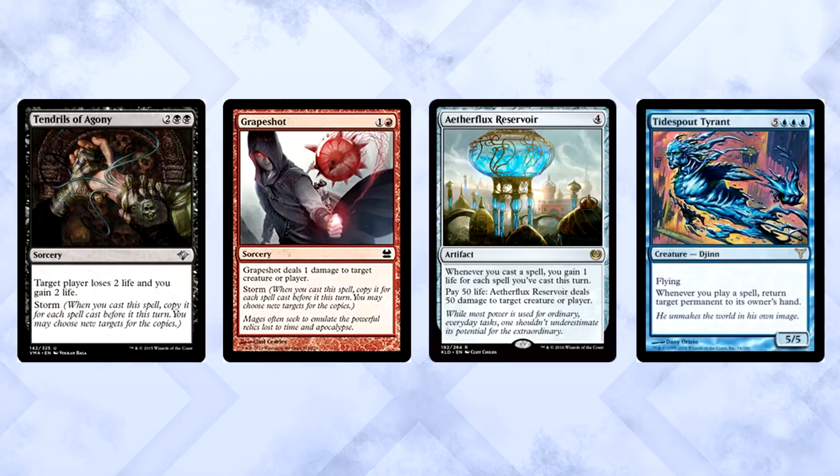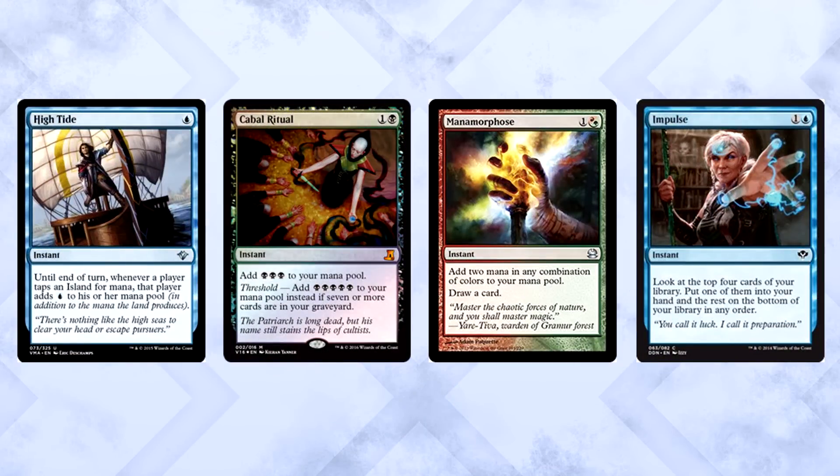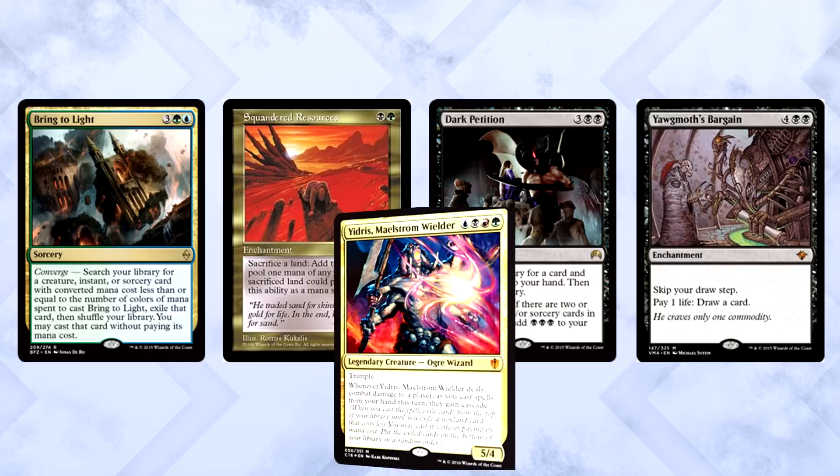Now it's time to talk other Yidris strategies. The most competitive and most ridiculous is storm. The goal is to cast a ton of spells in one turn off a bunch of cascade triggers from Yidris, then win with Tendrils of Agony, Grapeshot, Aetherflux Reservoir, or something like Tidespout Tyrant. You cascade card draw spells into more card draw spells into mana ramp spells, using stuff like High Tide and Cabal Ritual to keep cycling through draw spells like Manamorphose and Impulse. Storm can be a lot of fun but is very competitive, and when you have Yidris down on turn four, I doubt all your opponents will have something to effectively block a 5/4 trampler.